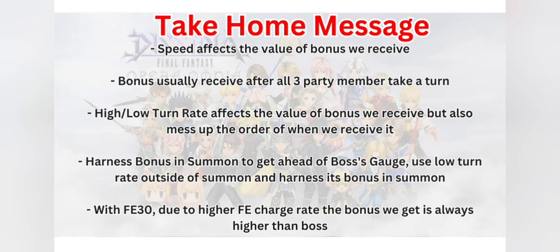So here are some take-home messages from all these tests. We know that speed affects the value of the bonus we receive, and the bonus is usually received after all three party members take a turn. High or low turn rate also affects the value of the bonus we receive, but it also messes up the order and timing of when we receive the bonus. With FE30, we get about 45% more gauge charging compared to the boss, so when we get the bonus, we usually get a higher chunk compared to what the boss receives.